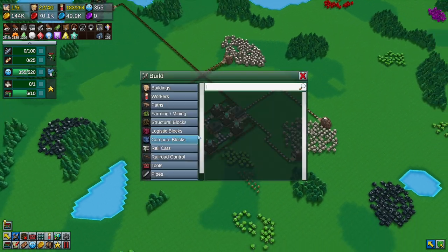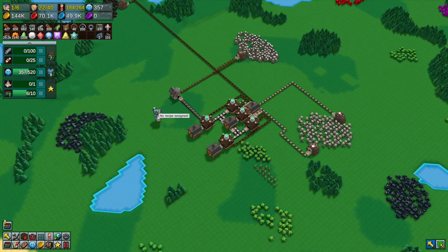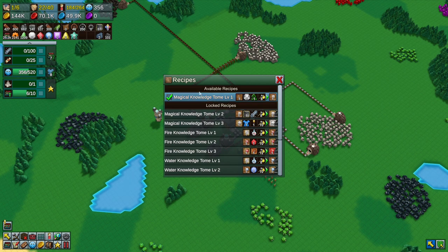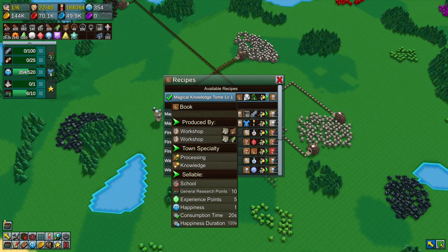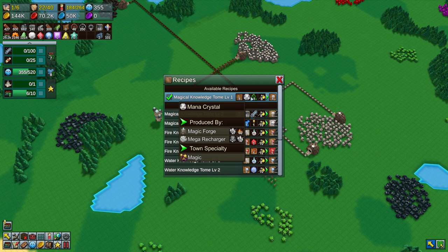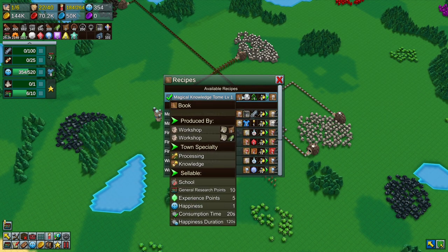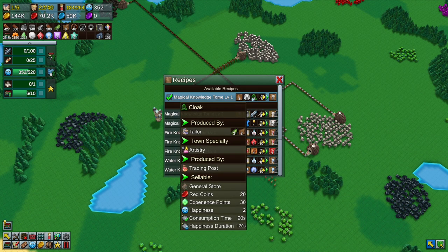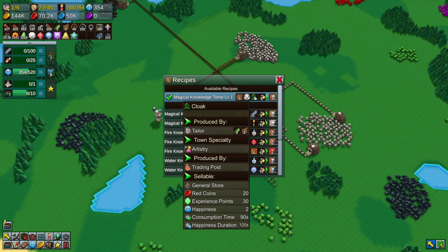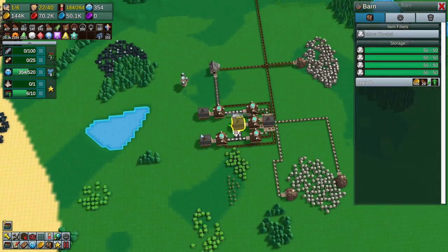We need a maze tower — that's what we need. The maze tower will create magical knowledge tomes, which require a book, mana crystals, and a cloak. Not quite sure why it's a cloak, but it is a cloak. So we're going to have to build a little bit of a chain to get this going.